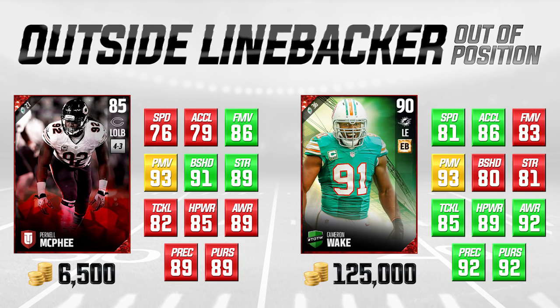Last but not least, we have out-of-position outside linebackers. On the left side of the screen I have Pernell McPhee, and I'm going to compare him to Cameron Wake, who is a defensive end. You can take some outside linebackers and put them at defensive end and they can do a really nice job. Pernell McPhee has a really good power move at 93 and a higher finesse move than Cameron Wake, making him actually a better overall pass rusher. He also has a 91 block shed and 89 strength, making him way better against the run.